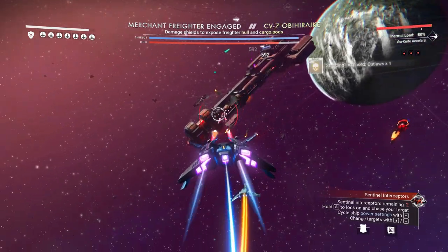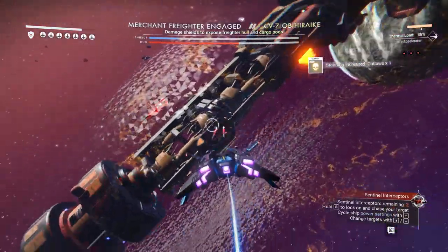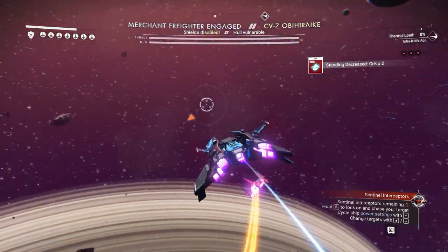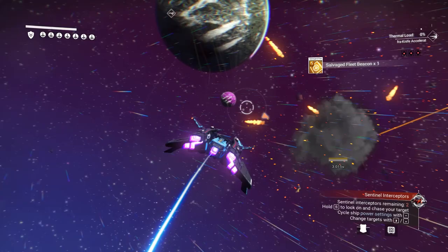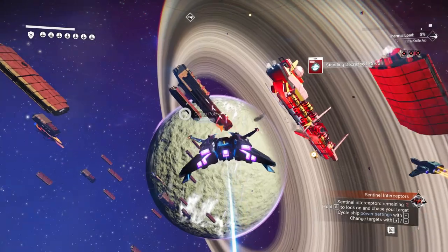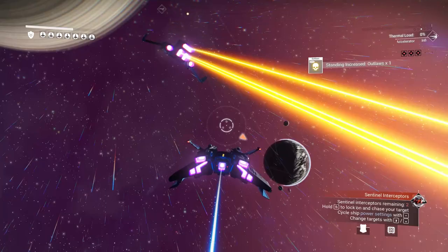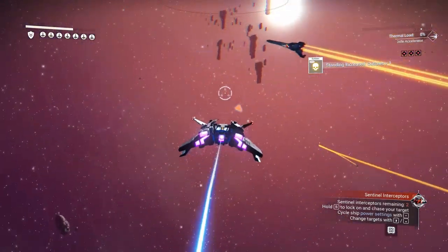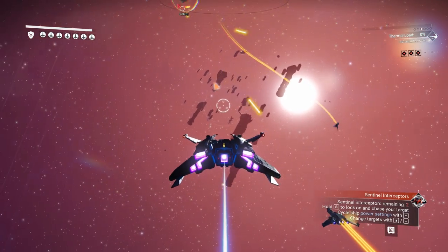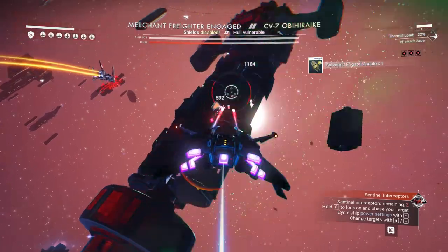So we'll go right to the next one. I have no idea if this is only in this system — I am going to show you exactly where I am in just a minute. Another one. I don't think I have any standing left with the Gek, because I'm in a Gek system. Merchant Freighters. Interceptors — over here, a bunch. I'm just ignoring the Interceptors for now, the Sentinels. We can deal with them later. One, two, three, four, five. Merchant Freighter.